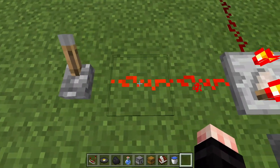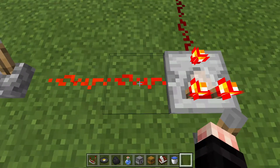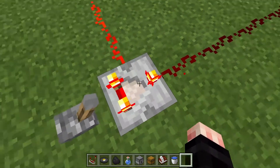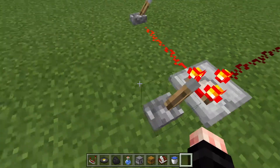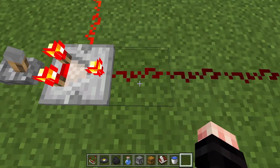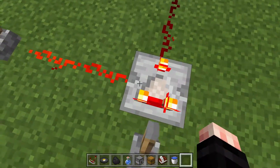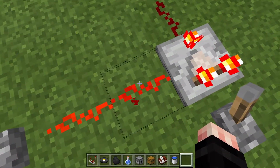This is another lever, so we have a signal strength of 15 here and 14 here. This is outputting 14 — but wait, we're in subtract mode, so we are subtracting 14 from 15, and that is why we get a signal strength of 1 right here, because it is this input subtracted from this input.